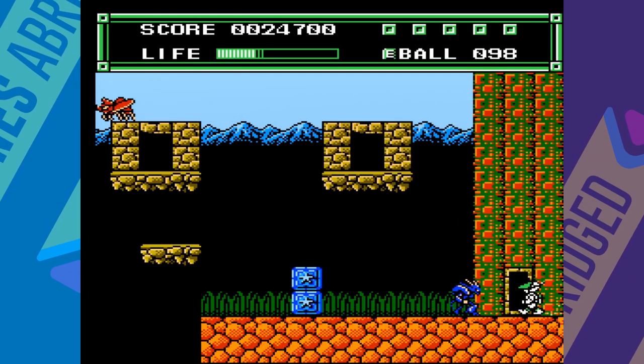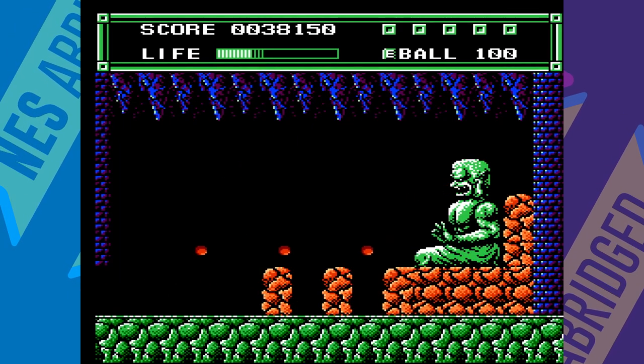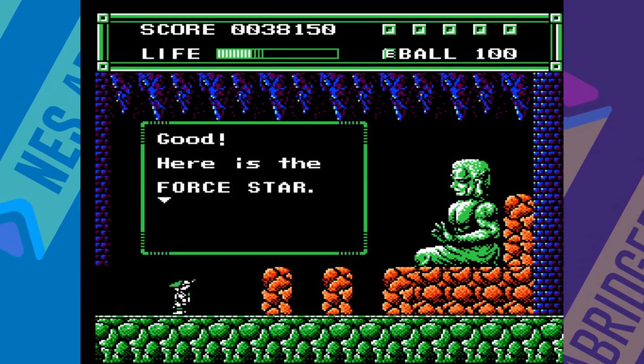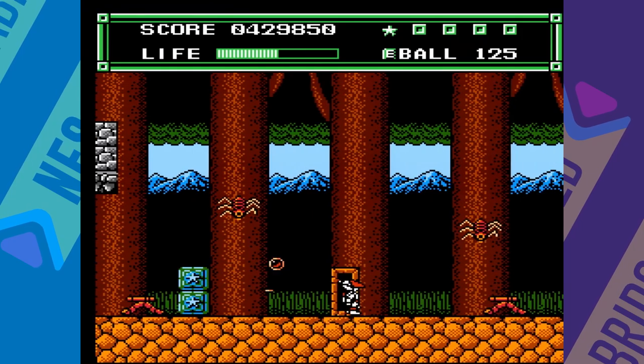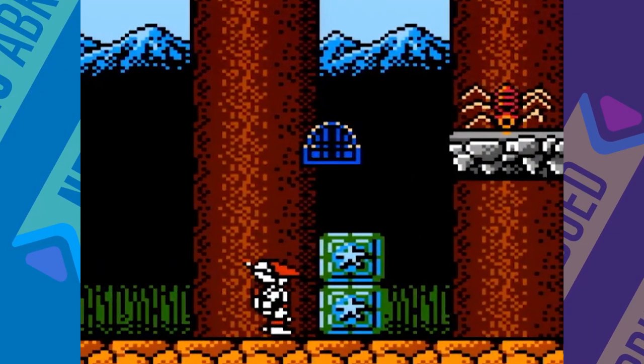To gain entry to the mechanical fortress within each stage you'll have to obtain a force star. These force stars are guarded by mini bosses that take the form of green statues spitting fireballs. The entrances to these mini boss rooms are hidden, and you can reveal the doors by shooting the correct set of star blocks five times.